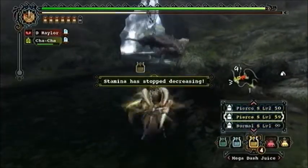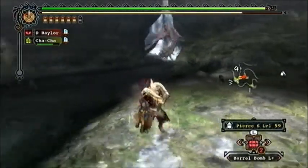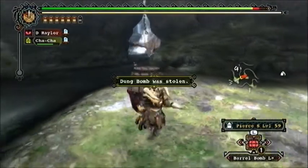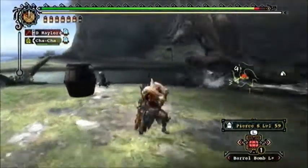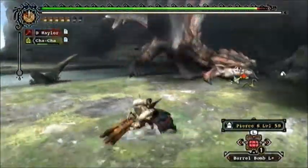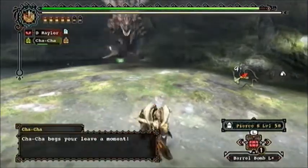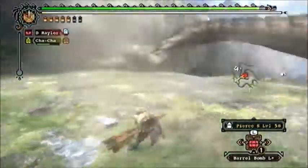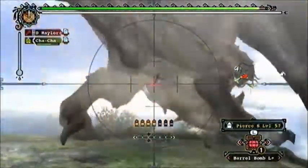My general strategy when doing Mating Season — and I'll just dip into strategy a little bit, but mostly talk about Pierce Shots — is to try and lure Rathalos over into this area, so that when Rathian comes for his distress call, she stays in the other area, hopefully doesn't notice me. In that way I can sort of protect against having to fight both of them at the same time for at least a little bit.